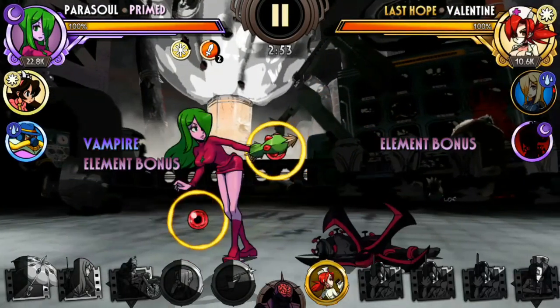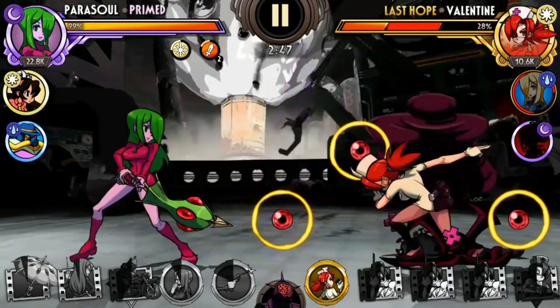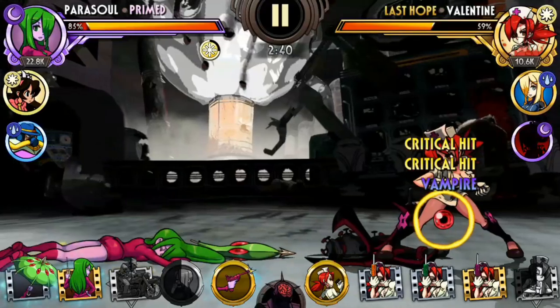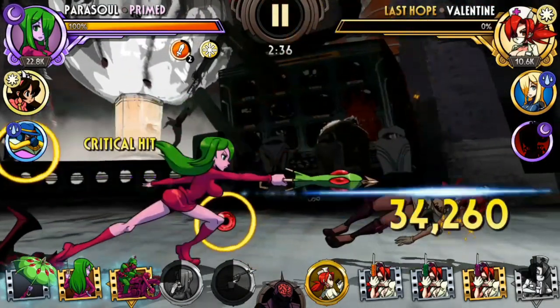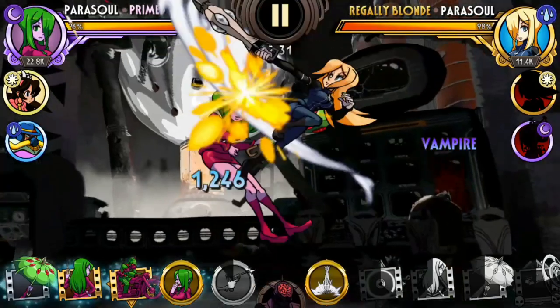Coming up at number 3 is Primed, an absolute beast of an offensive fighter. Primed is easily the best Parasoul you should evolve to Diamond. With access to Enrage and a high attack stat in combination with Parasoul's kit — which includes Crit Damage bonus from her Marky Ability, Immunity Taunt, and On-Demand Precision — she is a huge offensive juggernaut that can tear through most defensive teams easily.